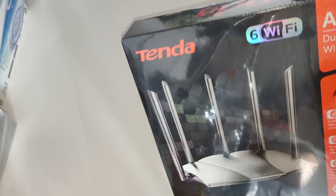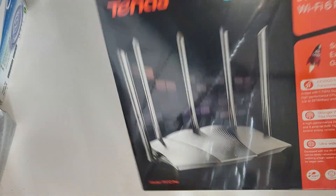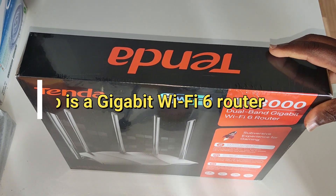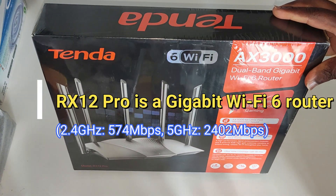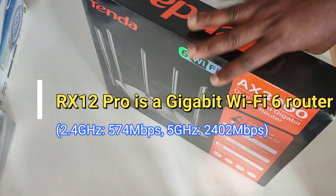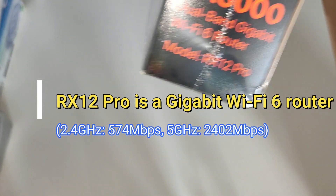All my internet lovers want speed. You need something like this to harmonize your ISP router. So this router is the Tenda AX3000 — actually it is the RX12 Pro. If I'm not wrong, that is the actual name. Yes, the actual name is right here, I think you can see it.